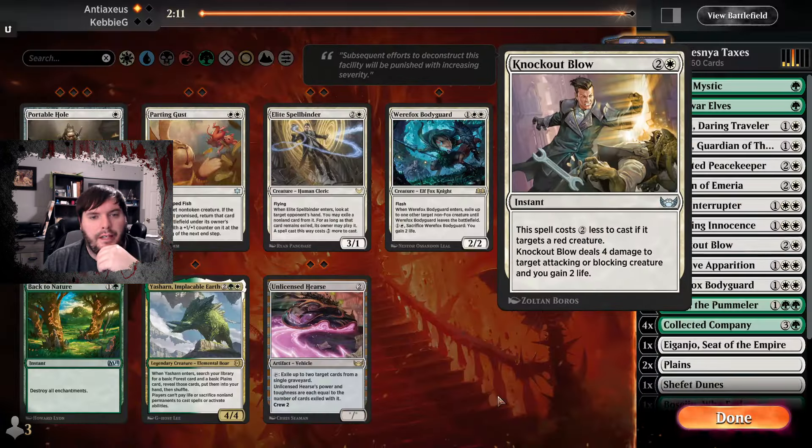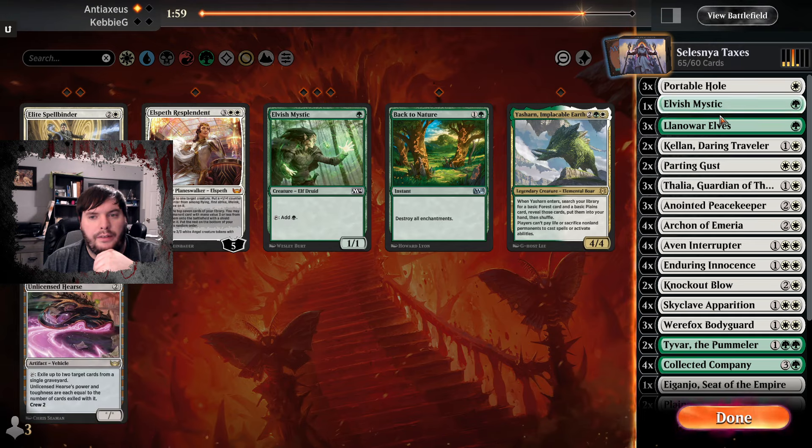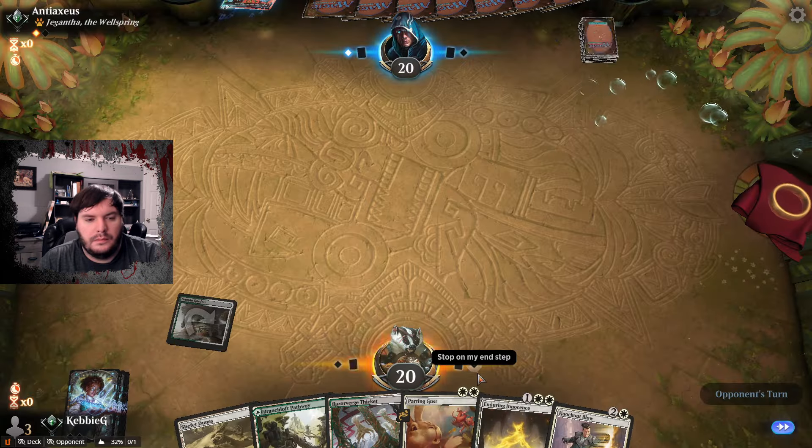He finally decides to end the game — we take our beats and die. So for sideboard game 2: we have Knockout Blow, Bodyguard, Portable Hole, maybe Parting Gust. We cut the Elves and play a little bit more of a control game, even trimming the Interruptor. Tap land and go.